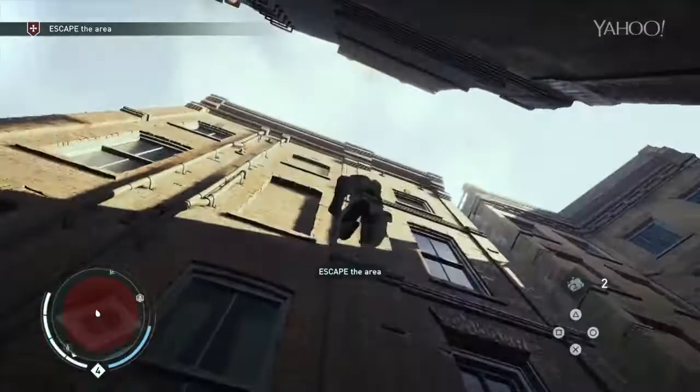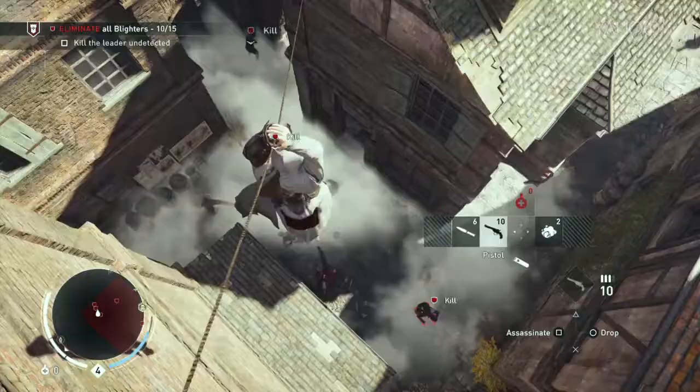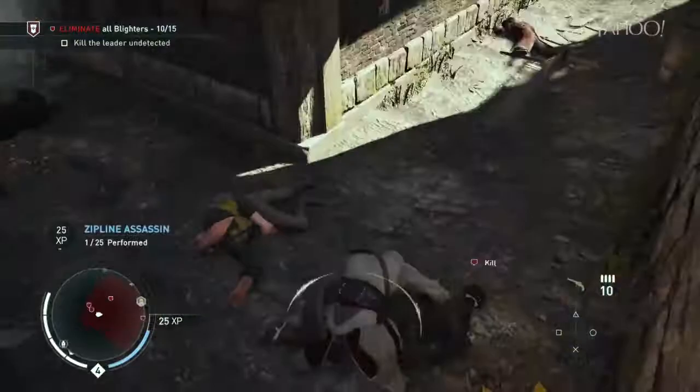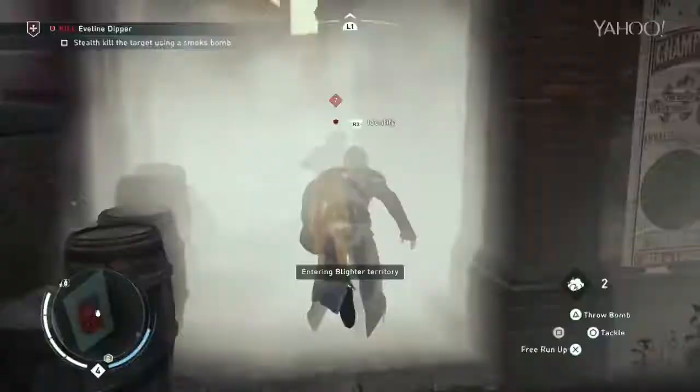Attack from the Sky. With the addition of the grappling hook, getting up buildings has never been easier, but when paired with a smoke grenade, you can easily get the drop on enemy targets before quickly ascending back to the rooftops. This tactic can also be used to cover your movements or for kidnappings.